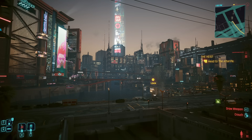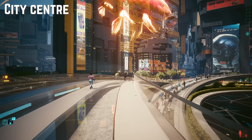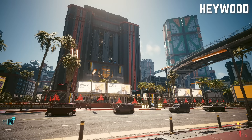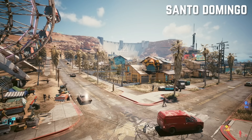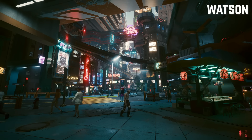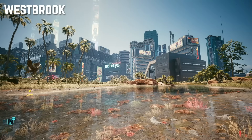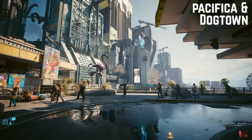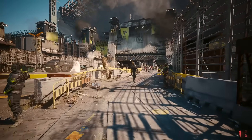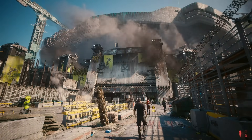Night City features a variety of districts. This includes the Badlands, the desert outskirts home to the Nomads; City Center, home of corporations like Militech and Arasaka; Haywood, where you can find City Hall and is home to the Valentinos; Santo Domingo, an industrial district in the shadow of the Petrochem dam run by 6th Street; Watson, where Tigerclaws and the Scavengers operate; Westbrook, home of the lavish North Oak; and Pacifica and Dogtown, home of the Voodoo Boys, the Animals, and the Vargas Militia. Dogtown will unlock should you pick up the Phantom Liberty expansion.